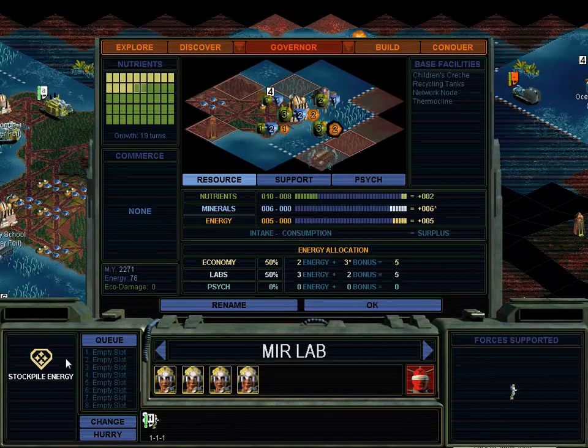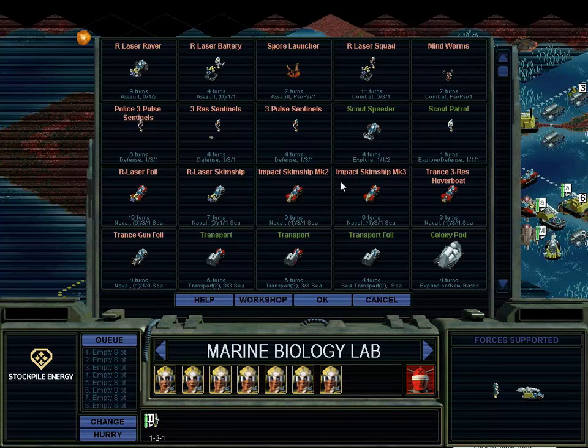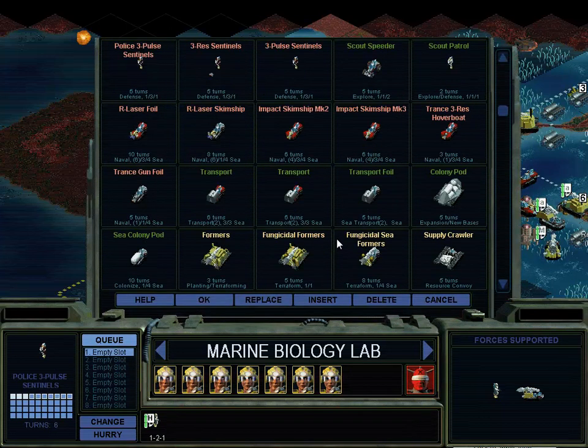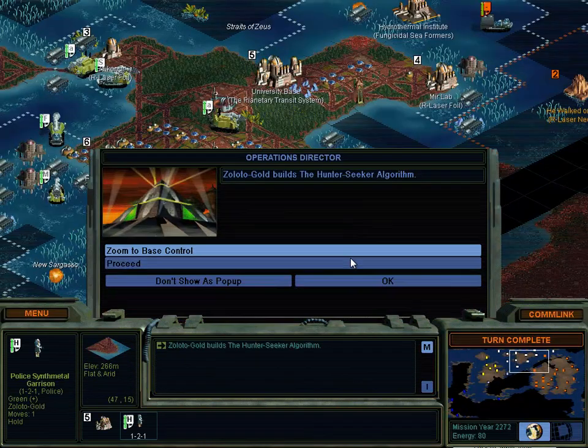Production complete. More military. The chief aim of their constitution and government is that whenever public needs permit, all citizens should be free, so far as possible, to withdraw their time and energy from the service of the body and devote themselves to the freedom and culture of the mind. For that, they think, is the real happiness of life. - Sir Thomas More, Utopia. Data links. Good quote. This place has definitely needed some defensive units. We'll probably just build the one, and then you can build one of these too. Turn complete. Gonna be all military all the time for a little while.